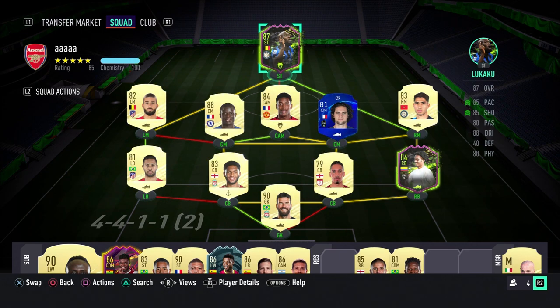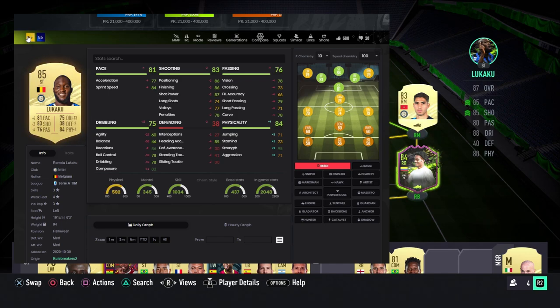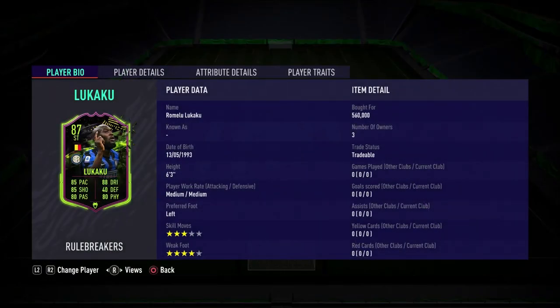Let's pull up the comparison between this new rule breaker card and his non-inform. Jumping over to Footbin, as you can see on screen, he's been given very big boosts in the dribbling department: +36 on balance, +25 on agility, and a couple of +10s as well. He's also been given a pace boost, which definitely helps, and his shooting was already impressive. For the chem style, I'm thinking we just go with a Hunter to boost up that pace a bit more.